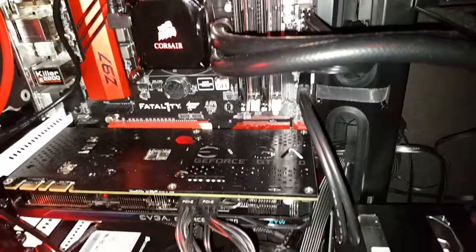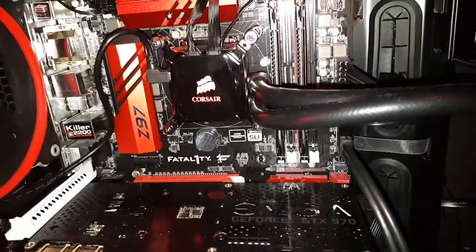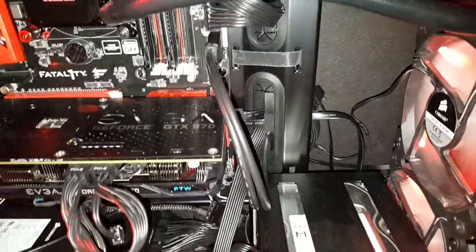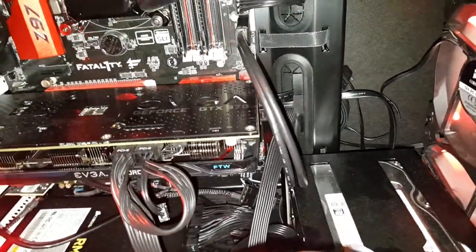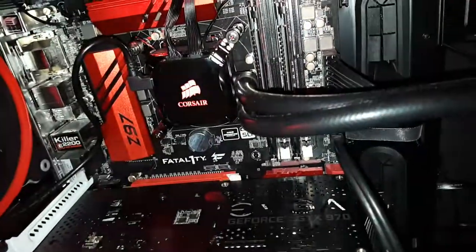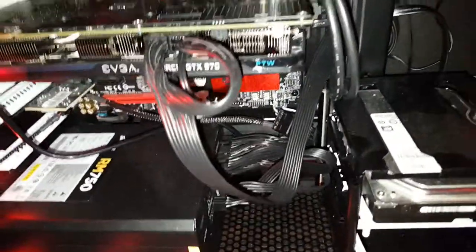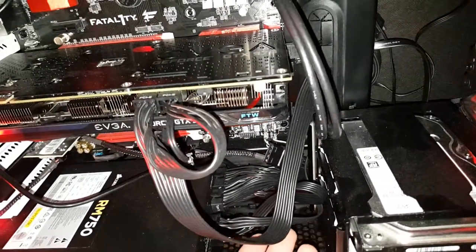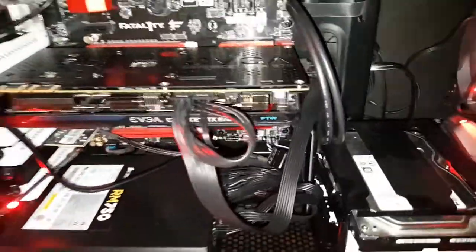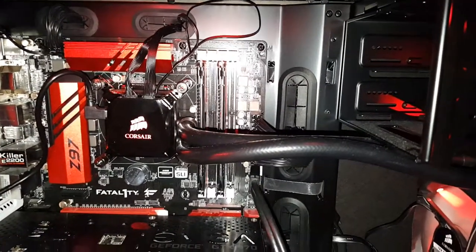The SSD is obviously for my boot media and games like Battlefield, and everything else goes on the hard drive. I also have 8GB of G.Skill Sniper RAM — 8GB, didn't really need much more than that. I think my wire management is pretty decent; I just have this random PCI wire kind of hanging out there, but other than that it's pretty nice.